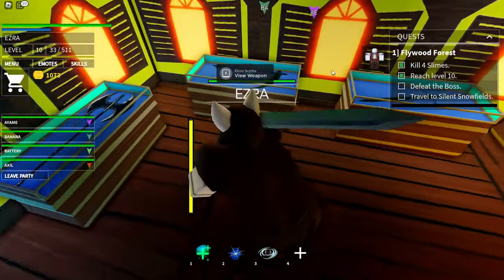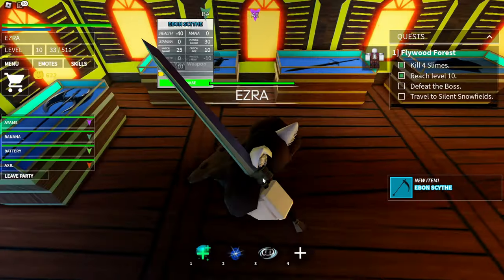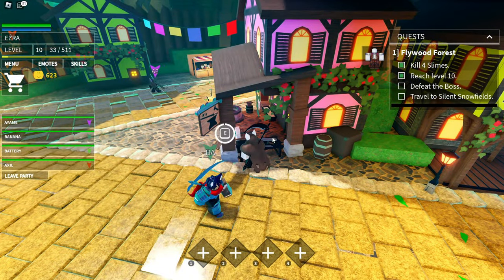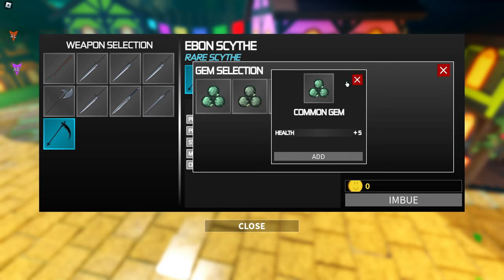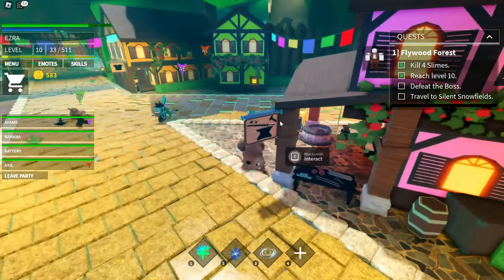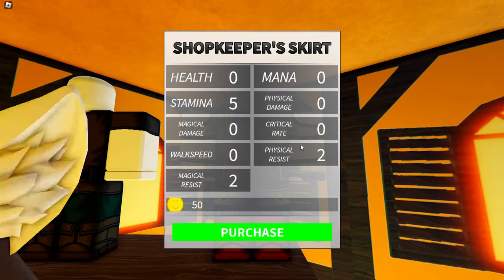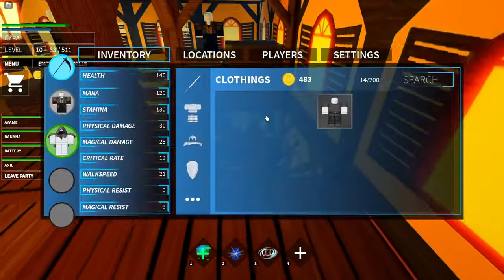Let's check the store — they've got steel longswords showing damage stats. The scythe seems to do the most damage here. It costs 450 and we're going to buy it since it's a rare weapon and we're level 10 so we can equip it. To put gems on a weapon you have to have it unequipped — we'll add some health gems for now since we don't have physical damage gems. After imbueing we have 130 HP. We also need some clothing — we'll buy the one with the most health stats and equip it, giving us 140 HP total.